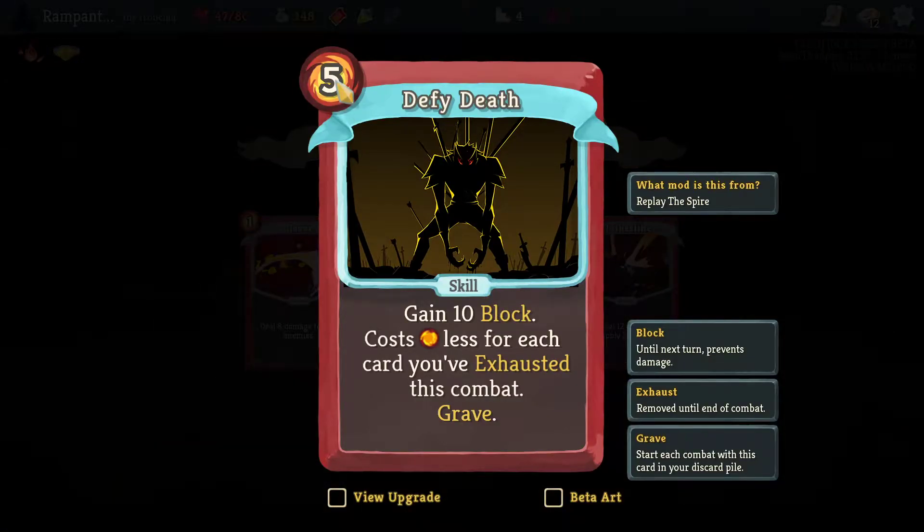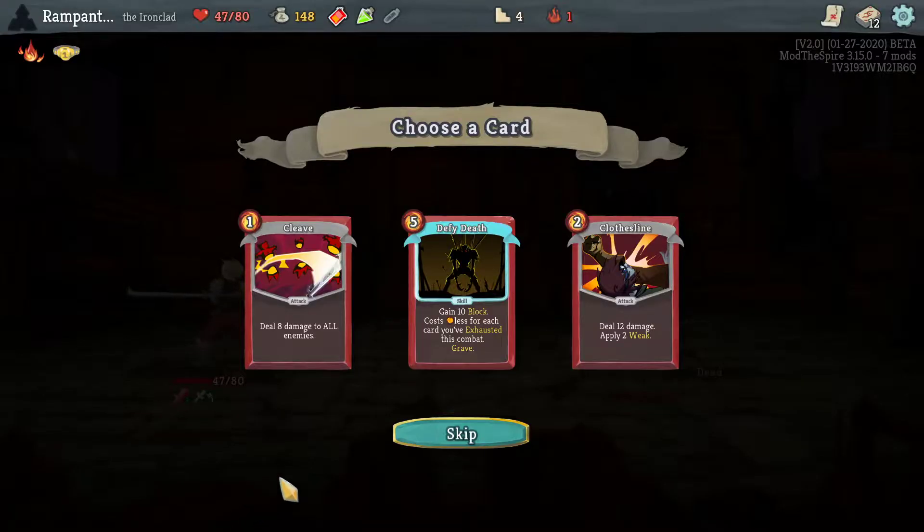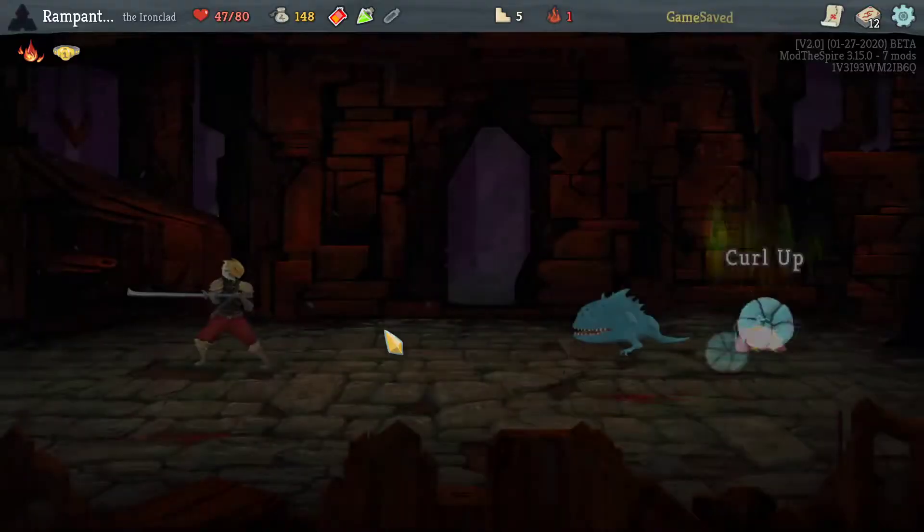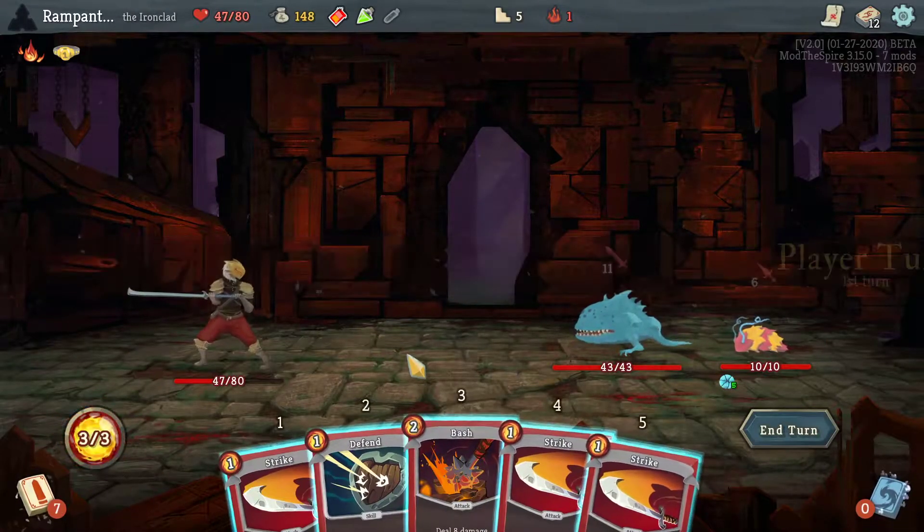Defy — Gain 10 block. Costs 1 less energy for each card you've exhausted this combat. Grave: start each combat with this card in your discard pile, so it's guaranteed to be there. That's actually not bad if you're running an exhaust-energy build — this is amazing. And I might be willing to try that one day.